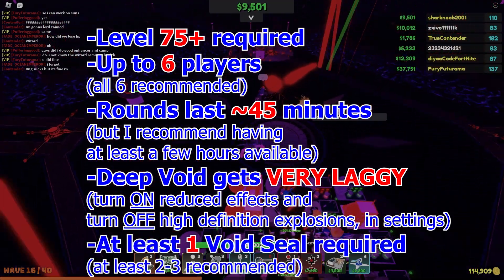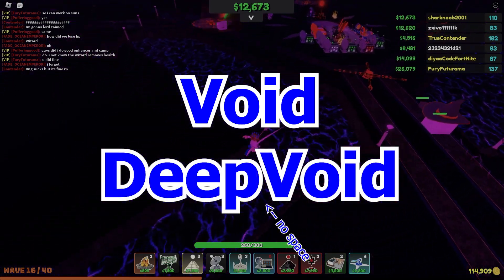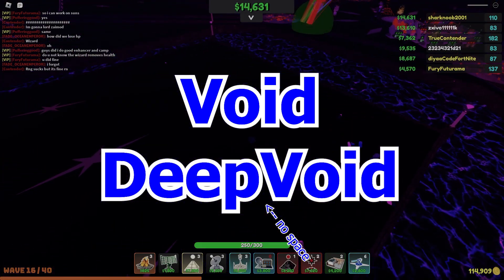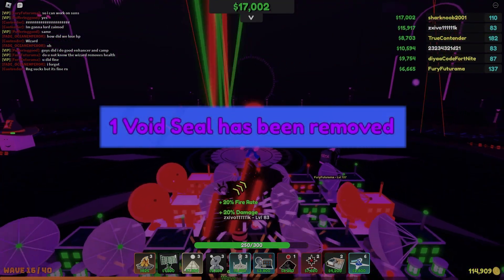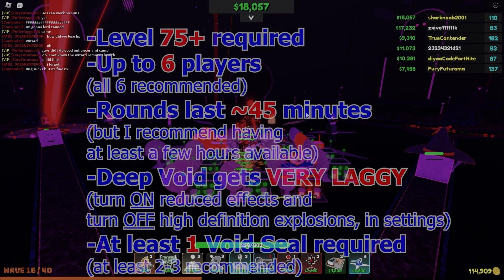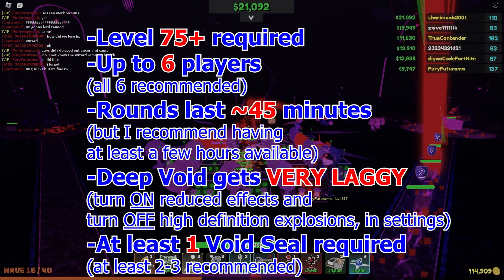Void Seals can be obtained by winning other Nightmare Modes as well as by redeeming the code Void and Deep Void. Just to clarify, there's no space between Deep and Void, and the codes are case sensitive. Each time you enter the round it will use one Void Seal. I've also heard that if you disconnect or crash, rejoining will cost another Void Seal, which is kinda dumb, but oh well. So make sure you have at least 2-3 Void Seals if possible.